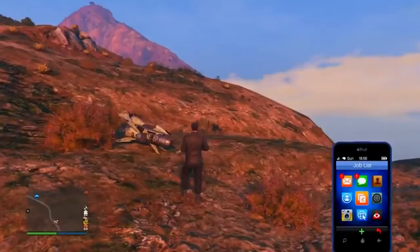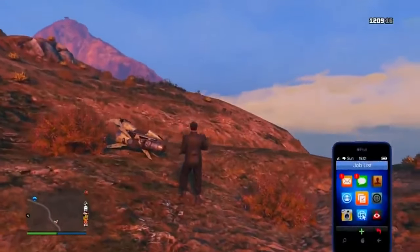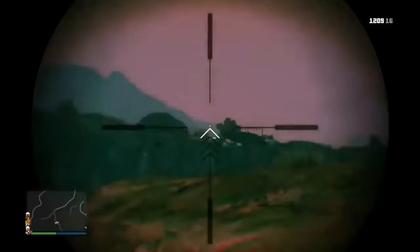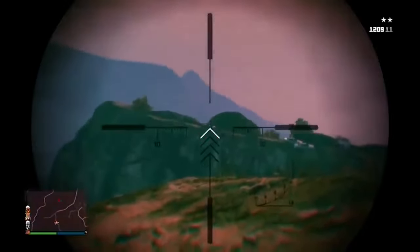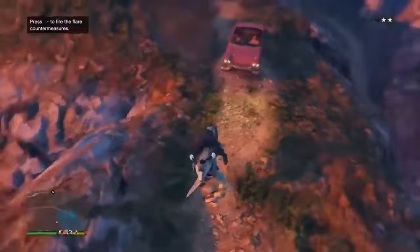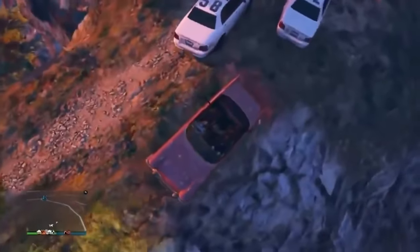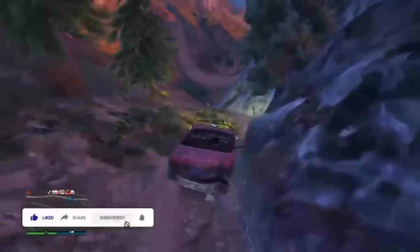At around 7:05, turn around to check — and you'll need a sniper rifle for this. At 7 PM it should be there. Quickly snipe the person driving it. Make sure you use a regular sniper, not an explosive one — I blew it up last time with an explosive. Once you take out the driver, get the Tornado. Call the cops off and drive to any garage you want to save it.